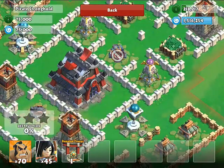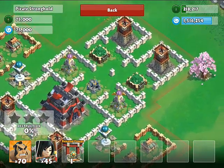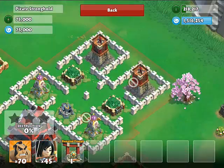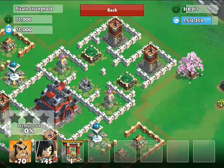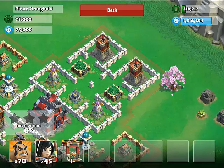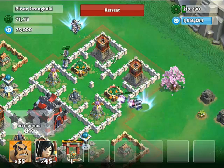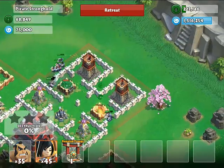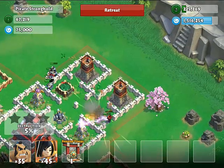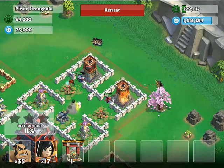I think I'm gonna attack from this side, just because this one here is a higher level than that one there. So as soon as I get rid of all these buildings here, my troops should go for the castle. Let's go ahead and deploy my units from both sides, and the same with the archers to take care of the archer towers.